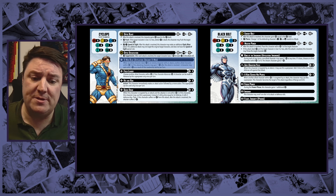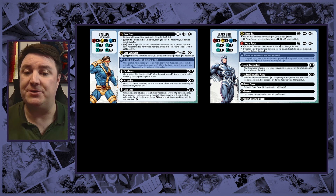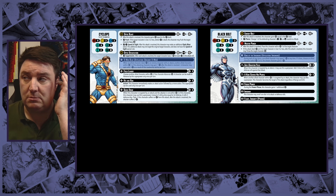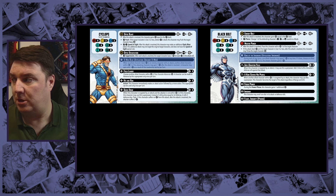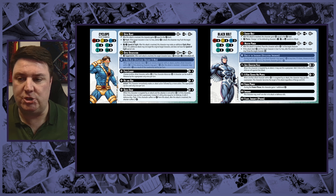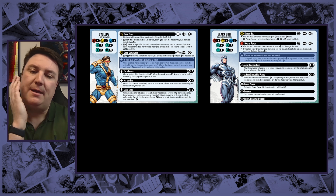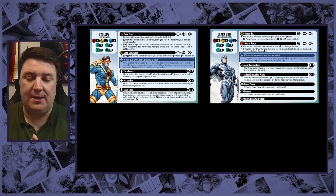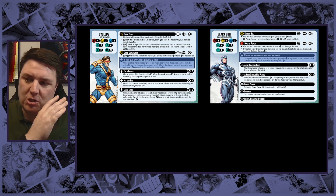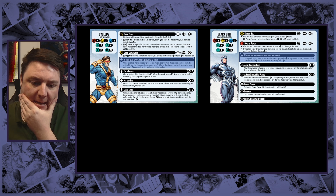Black Bolt as King of the Inhumans: during each of your turns, one allied character may spend one power; if it does, an allied character within three of it gains one power. So with characters like Lockjaw — who has four power when he activates — we can just keep siphoning that into Nightcrawler. But again, it was only once per turn. We had to generate the power to do things, and at this point I was getting into my head that I don't just want this to be a fluff list — I want it to be something we can actually play.